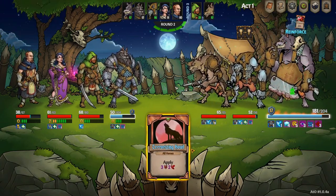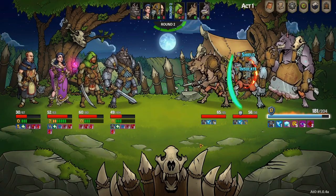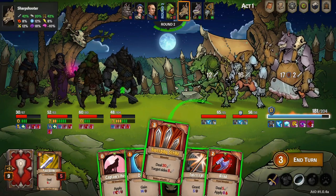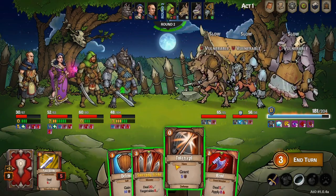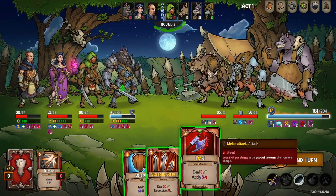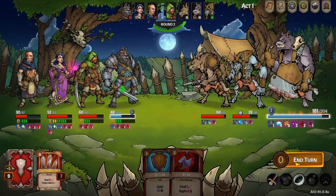Moon Guard — ouch, he just slowed us all, made us more vulnerable. These guys are popping buffs like crazy. We really need to go for the middle one. Magnus's health is real low. I'm tempted to use Defend but we're just gonna go for Sweeping Strike — might as well.